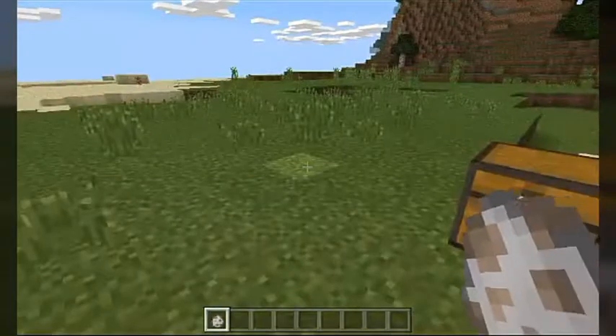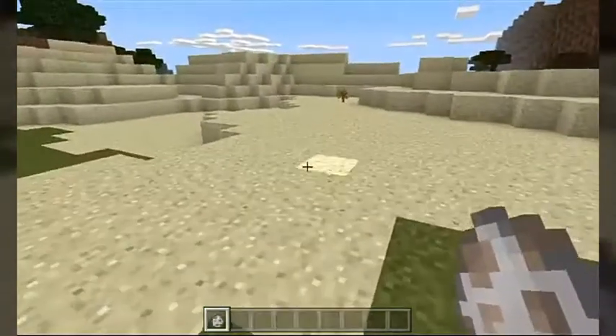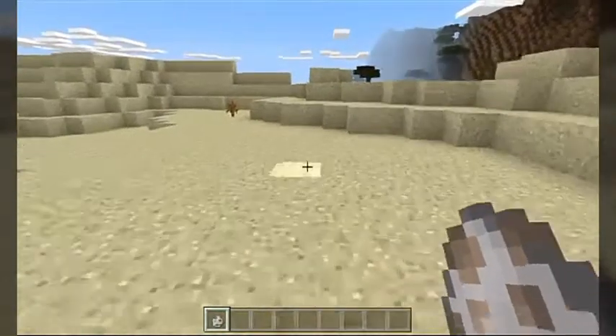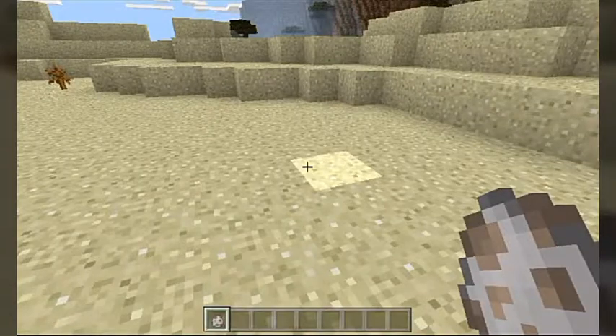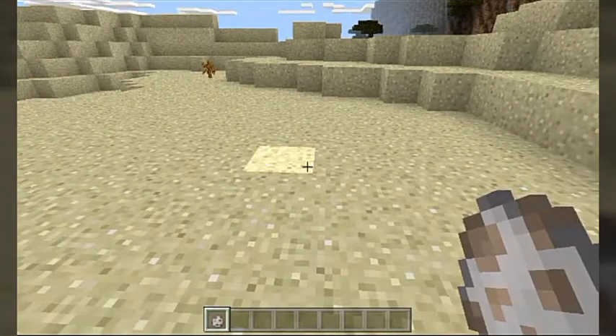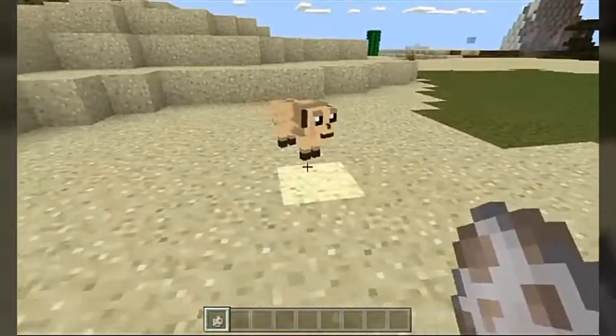Admittedly, this add-on has been out for a few days now, so I'm a little bit late to the party. But this is actually relatively interesting. These pugs replace wolves. So let me go ahead and spawn this thing in. Take a look — tell me this thing doesn't look cute.